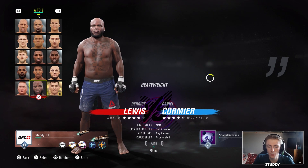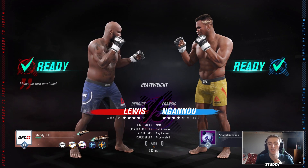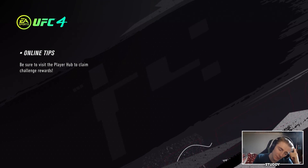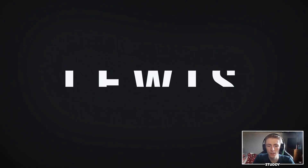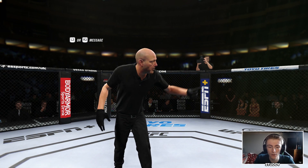We are going to go with Derek Lewis. Who is he going with? He has gone with Francis Ngannou - this should be interesting. I think I've only ever used Derek Lewis once, and when I did I completely gassed myself within the first two minutes. I'm definitely going to try and fight slow here, just at the start to wear him down, and then go for the switch kick.